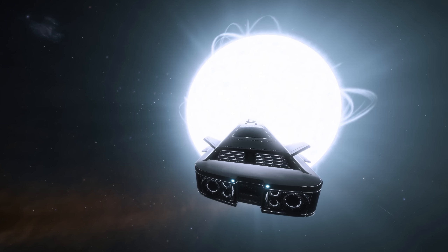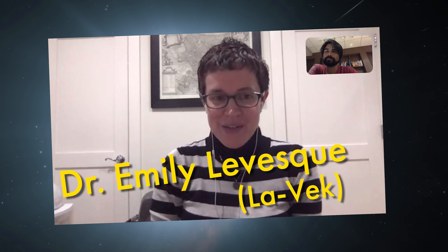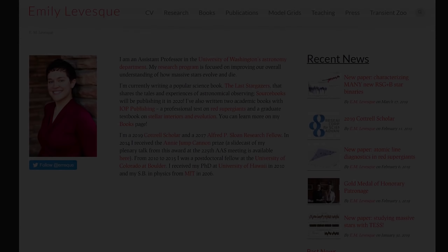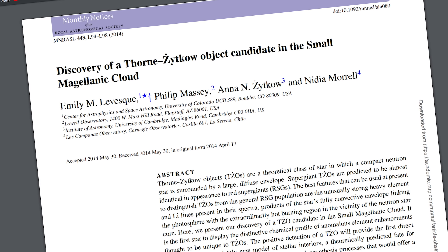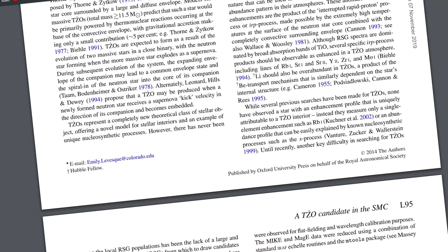In astronomy, this is actually a thing. It's called a Thorne-Żytkow object. To help make this video sound a whole lot smarter, we contacted Dr. Emily Levesque, who is the first person to discover a star inside another star. She's an astronomy professor at the University of Washington, and she led the team that discovered what they think is the first observational evidence of a Thorne-Żytkow object.